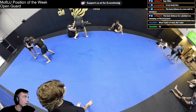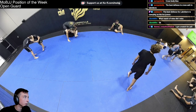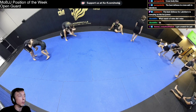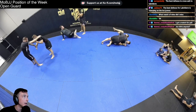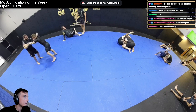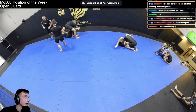Depending on my training partner I'm normally focused on working on something different. With Luke I don't think I'm going to be able to work kata gatames with S-grips. So for him it's standing — I'm really trying to focus on staying as nimble and mobile as I can, especially if I take a shot or he breaks my posture down. Staying out from underneath his body weight — and that's what happens on this exchange. He gets his collar tie, snaps me down pretty well, and immediately starts coming forward. I'm trying to find every angle out and away.